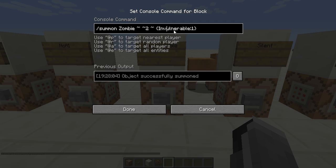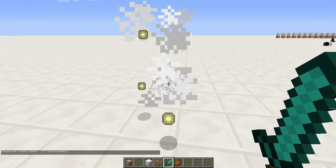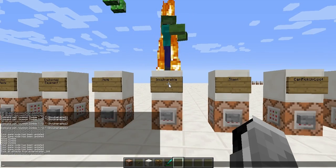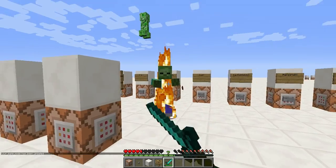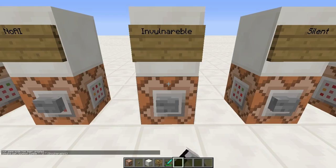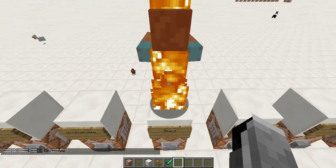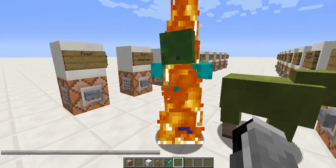Next is a very simple tag: Invulnerable. This makes mobs invulnerable, so here's a zombie — he will not burn to death. If I go to gamemode zero I won't even be able to hit him; he'll be invincible. But in creative mode I can still kill it. So it's only invulnerable to players in survival. Next is Silent — what this does is make the mob produce no sound, but I can't demonstrate it since my headphones broke.